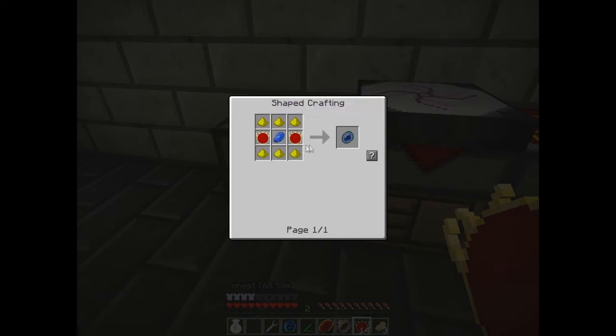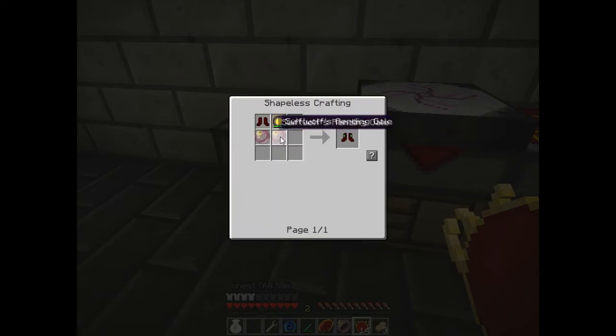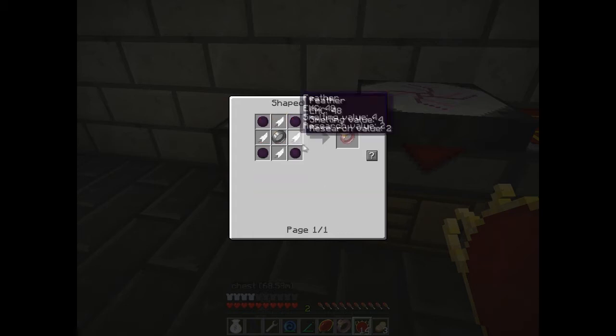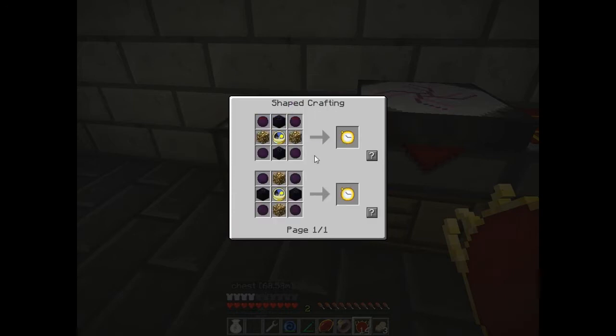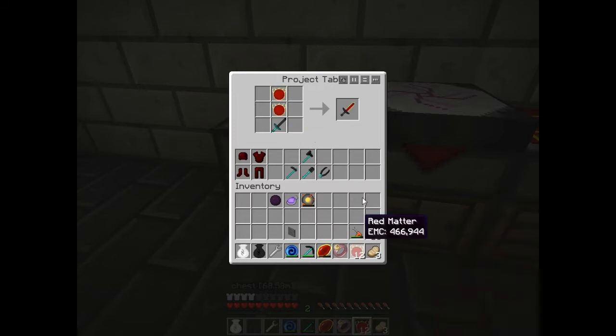And the boots — we need two swift wolf rings. What was the recipe for a swift wolf? We can do that, that's fine. And the pants — oh I need to make one of these stupid watches. That's horrible. Alright, let's go ahead and make a red matter sword just because I can. Red matter swords are cool.